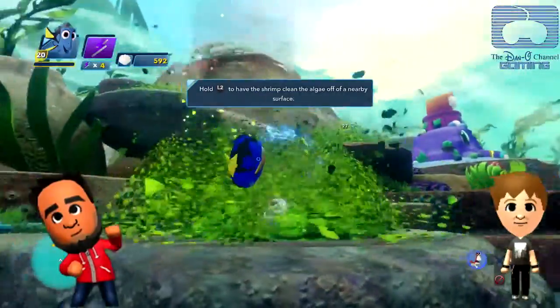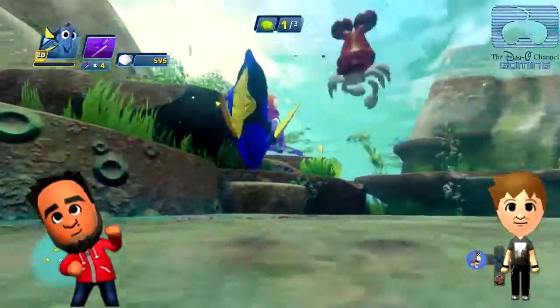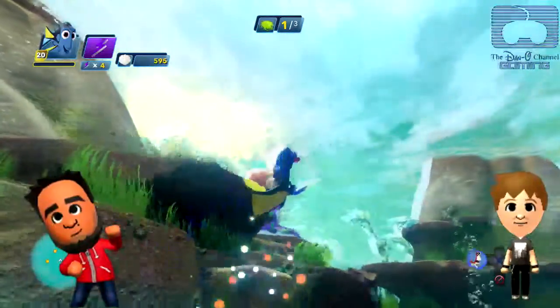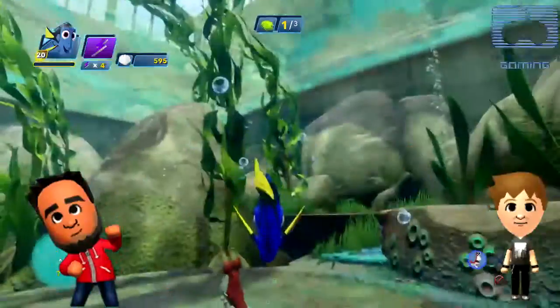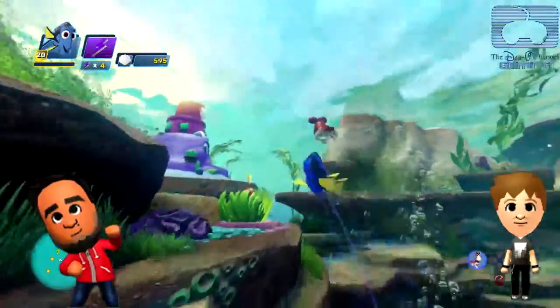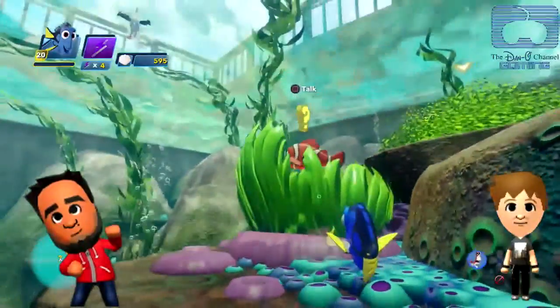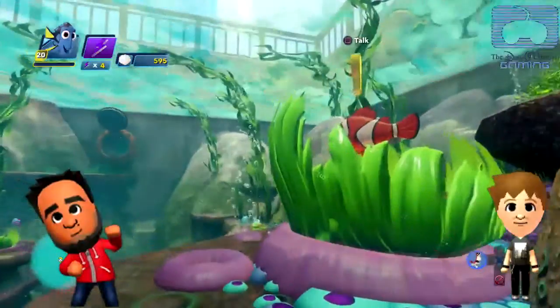Hold L2 and you'll clean it up. Oh wow, that's awesome! Go up to the top and clean up all of them and then we can move on to the next area. Keep tapping X and it's gonna make her move forward, which I like. Oh look, there's mom just hanging out. There's no going backwards though — no, and there's no need.